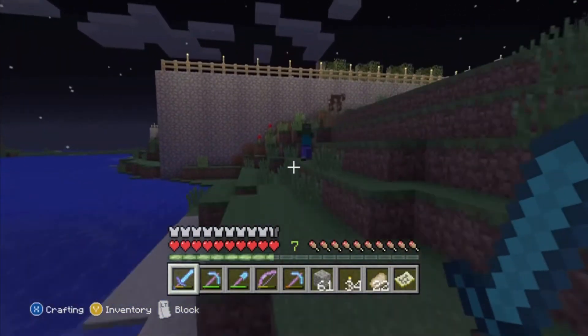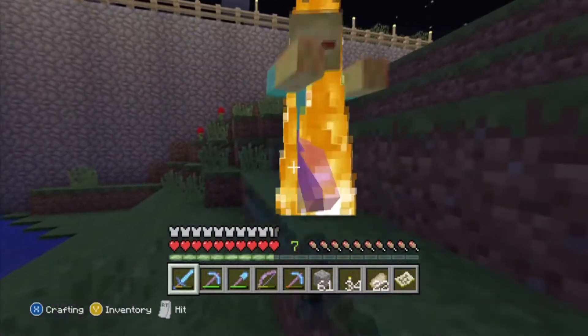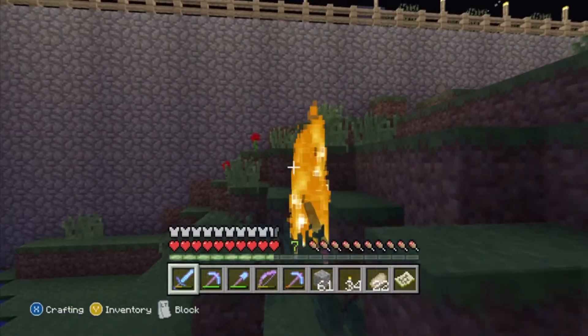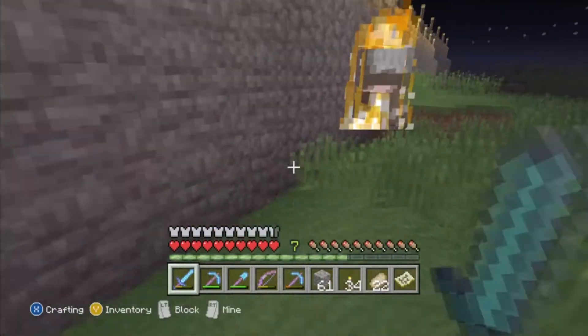That's a great way to make sure you aren't losing your good tools. Because if you get a really great enchantment, you don't want to lose that set of armor, that sword, that bow and arrow. So that's a great way to keep those in check.